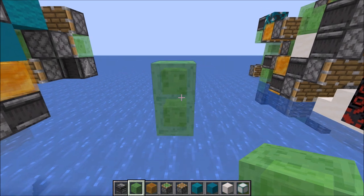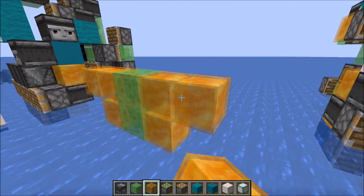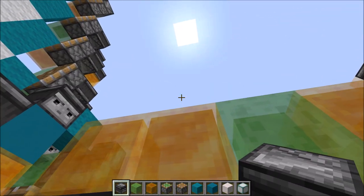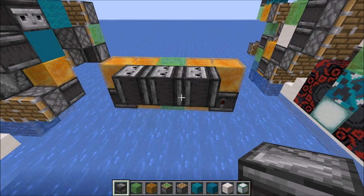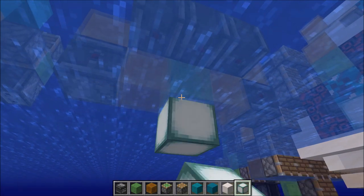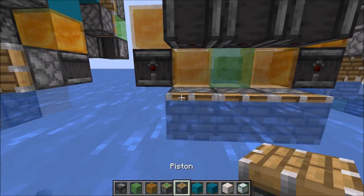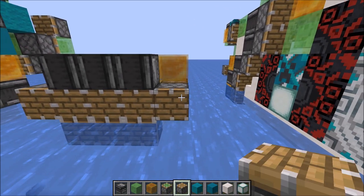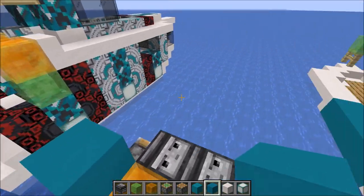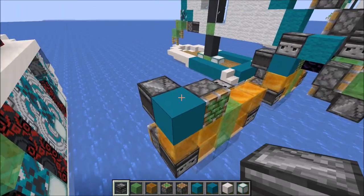For the sailboat, start with two slime blocks just above the surface of the water coming out of each side, then three honey blocks. Grab observers — one coming out there, one right here, and then three face-down: one there, there, and there. Next, grab a white block of choice and place it right here, then two blocks of choice on the sides so they can push all the pistons forward. Fill in this whole area with pistons as well.